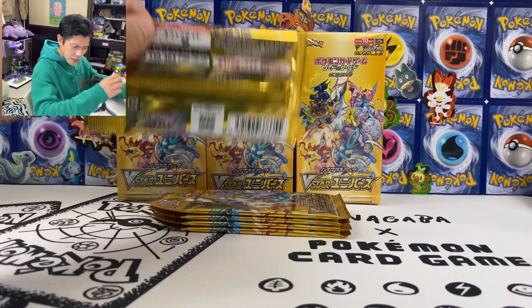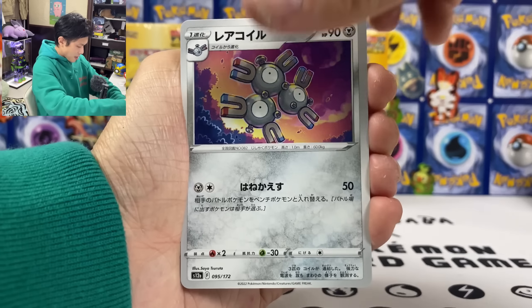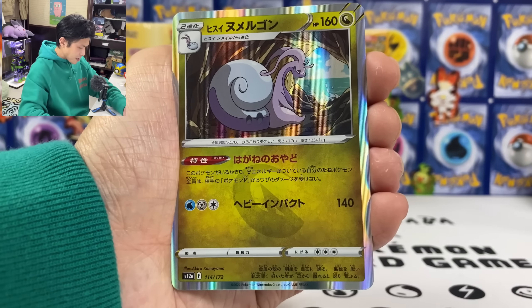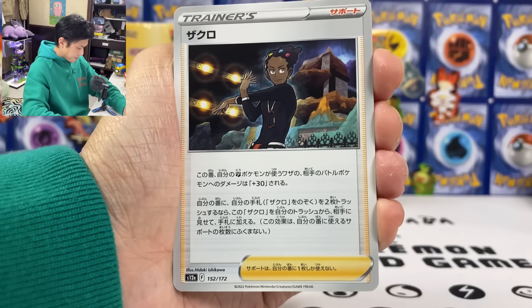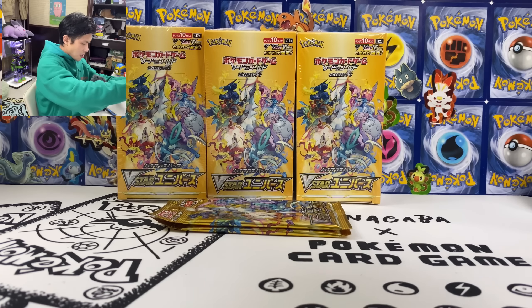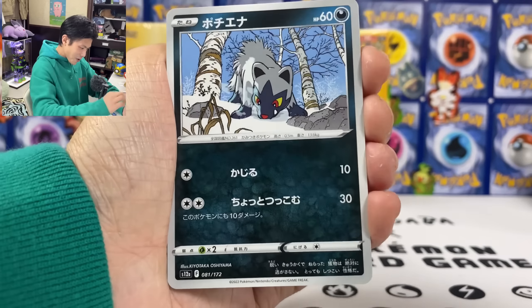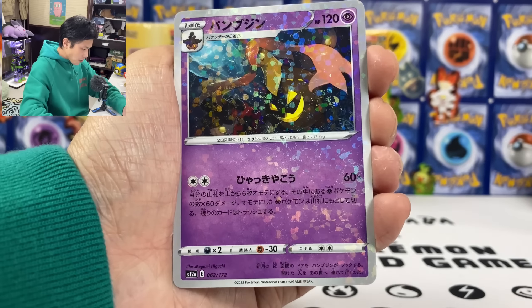We got the Trekking Shoes. Regigigas. And we got a double up on the Metal Energy - I think we've pulled like three Metal Energy but no Water. Magneton. Electrode. Sarah Aura V-Star. Gujra. Professor's Research. We got a Choice Belt Reverse Hollow. We got three more packs left. Grand. Sliggo. Finally pulled Zorak AR! We got Zorak. Three more packs. Path to the Peak. Cricketune. Melanie. Charizard. Bidalu. Lucario. And Pumpkin.